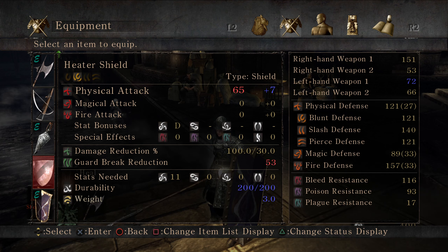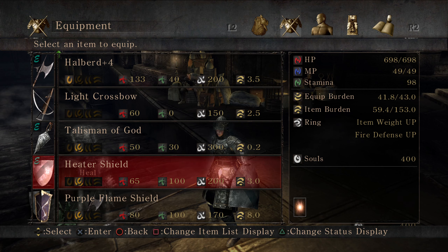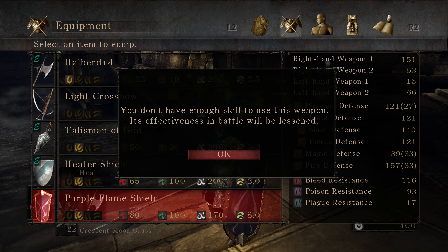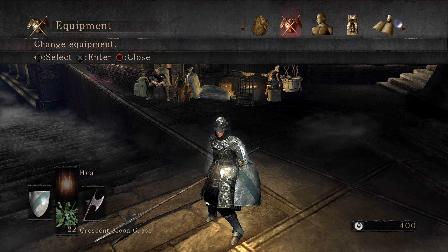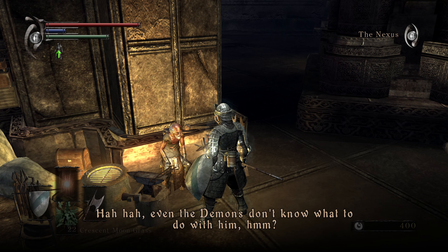Where can we check the durability? Where are the resistances? Bleed defense, plague defense, poison defense. Fire defense. Maybe it doesn't change until we actually are able to use it properly.